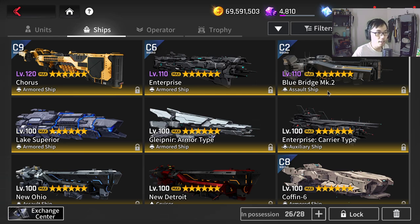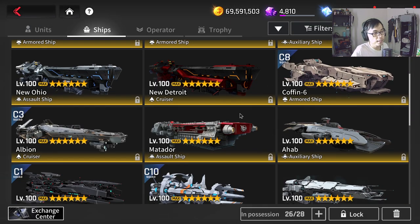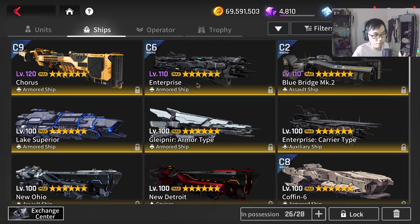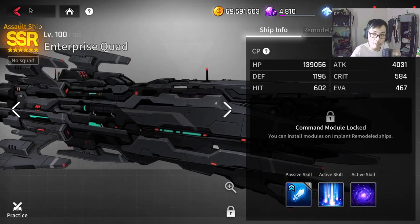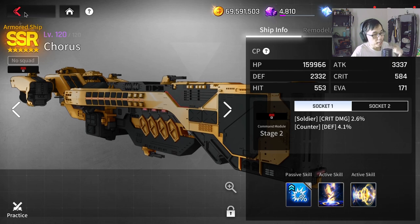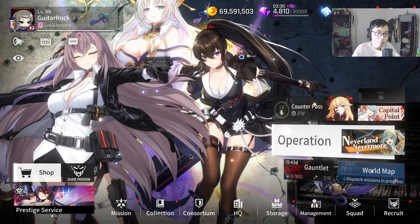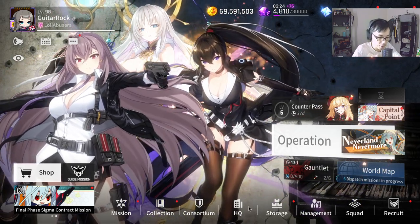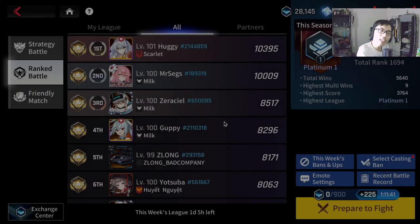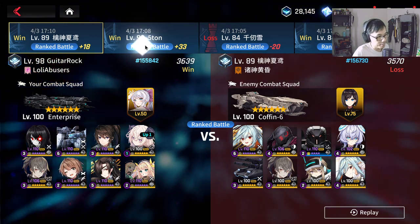I've been focusing on Blue Bridge Mark 2, which I think will be the staple PvP ship for a long while. If you run Mach Coffin 6, that's a good candidate. If you run a soldier team, go for Matador ship. For a universal option, Enterprise or wait for Enterprise Quad which will be very good. Honestly, I don't like this game mode - it makes the game more pay-to-win, adding another layer for players to spend money on.